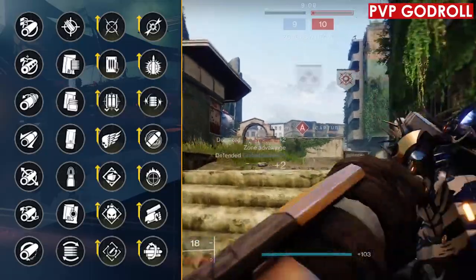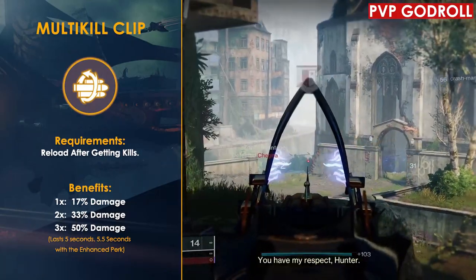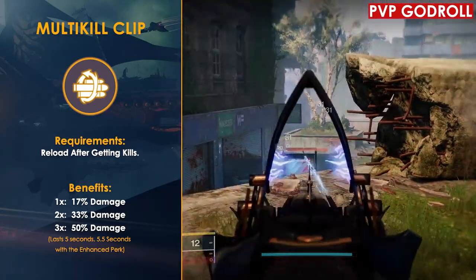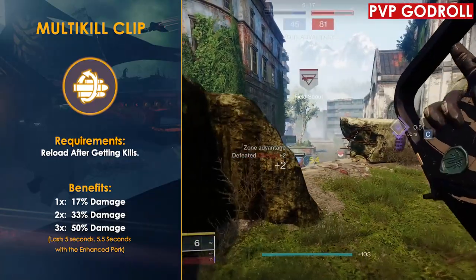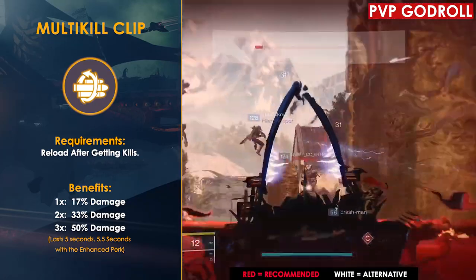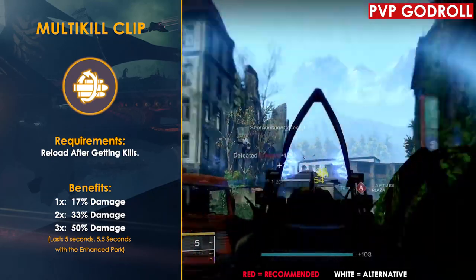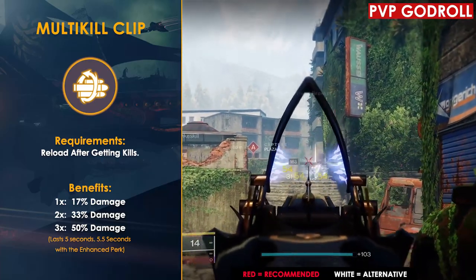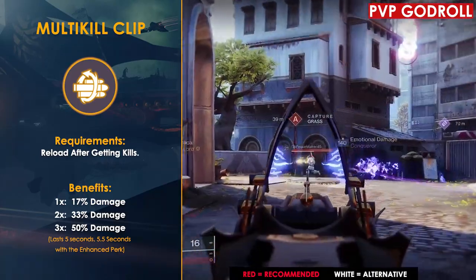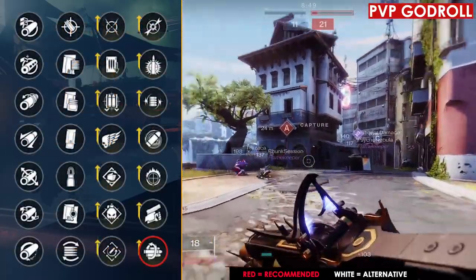Moving on to the PvP god roll, starting in column four the first perk I recommend is Multi Kill Clip. At two stacks you essentially have Kill Clip, and with the enhanced version the duration goes up to 5.5 seconds. Just by getting two kills and reloading you have 33% bonus damage, improving your time to kill from 0.93 with one crit and three bodies down to a 0.76 TTK, taking only three crit shots to down your opponent.